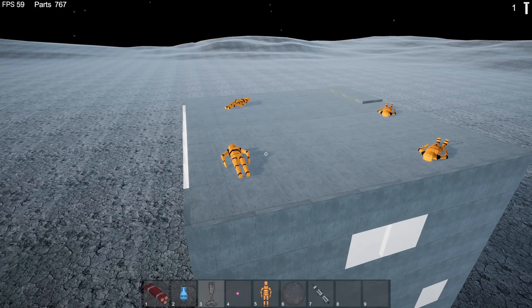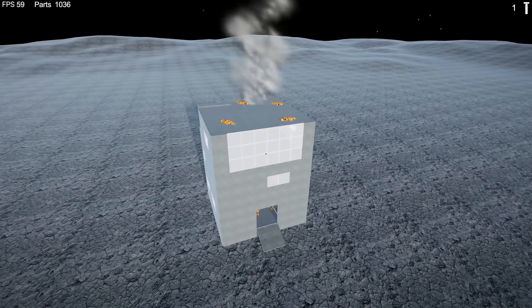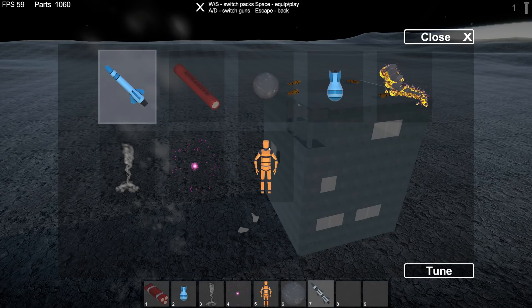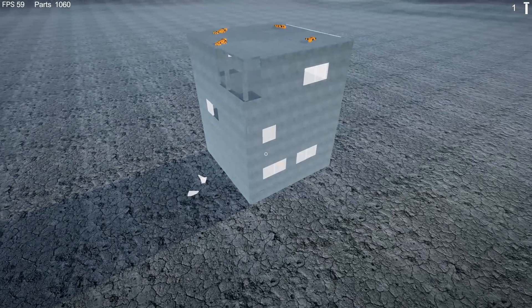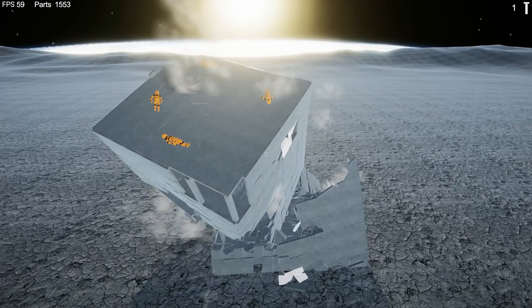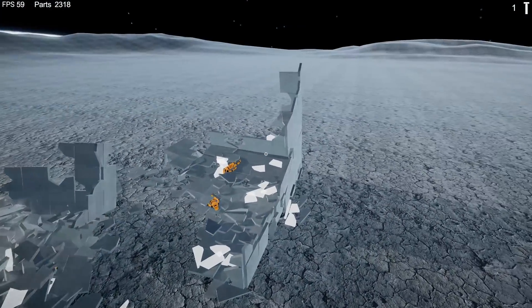We're gonna spawn a tornado right on the top of the building, inside the building actually. It honestly doesn't look like it's doing too much — I guess this building was certified to take a direct hit from a tornado. But wait — the power is really low. Let's put that at 75 for an F5 tornado and make it a big one too. Here we go: three, two, one — wow, it's cracking! There it goes — just lifts it up. Our guys on the top didn't fare too well. It basically ripped the building in half and tossed it to the other side.